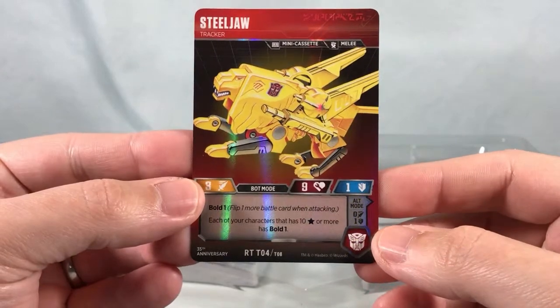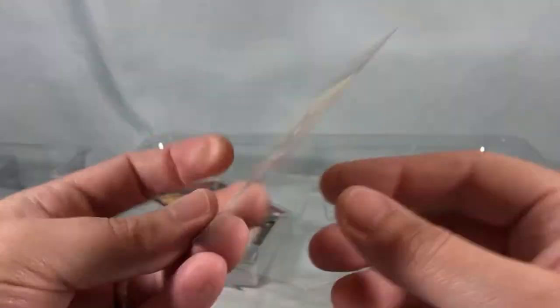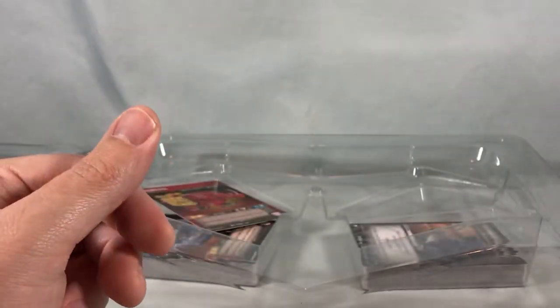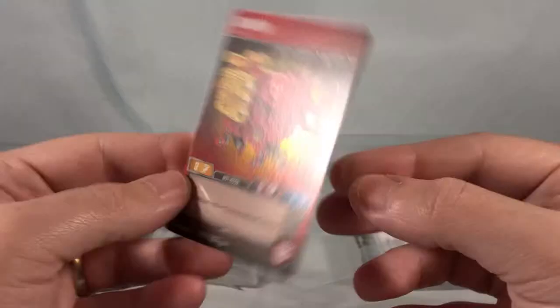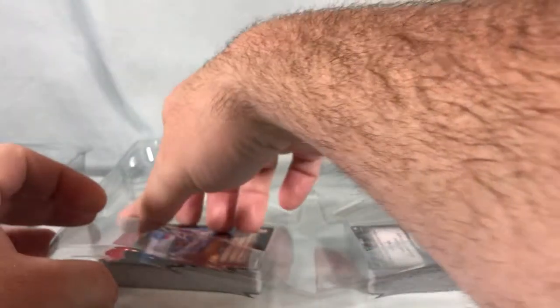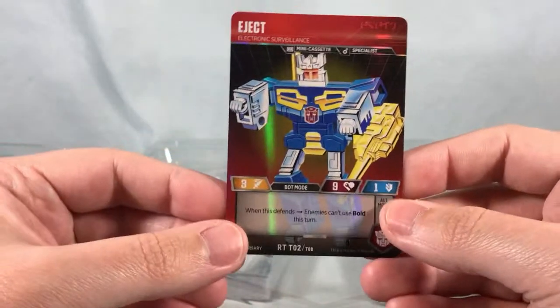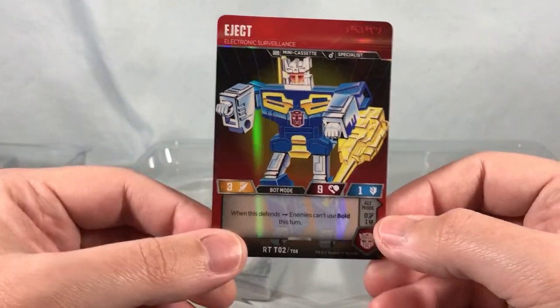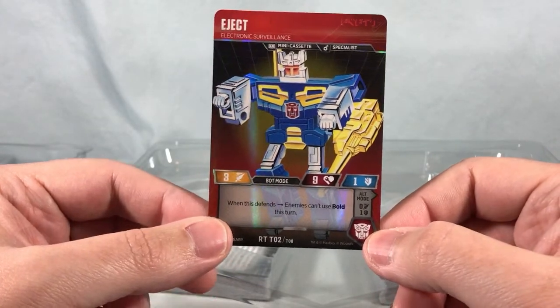Steel Joe — looking pretty good. There's just something about the cassettes that were always really fun for me. I don't know why I liked them so much, but I did. Ram Horn — pretty excellent. And then last but not least, we have Eject.